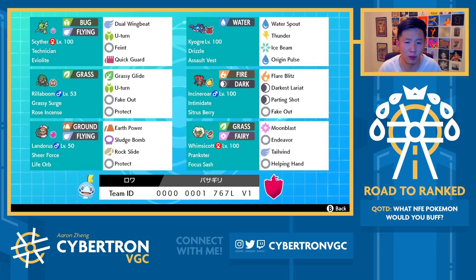Incineroar and Landorus here are really standard. Whimsicott is standard other than the Endeavor — it also has Helping Hand, so no Protect, no Encore, no Taunt. Helping Hand is nice because it helps against scenarios where players try to Fake Out Whimsicott. In addition, there are often scenarios where you get Tailwind up and then Kyogre just comes out. Note that this is an Assault Vest-less Kyogre — not Sea Incense, not Mystic Water, not Choice Specs — so you'll do a little bit less damage, but Helping Hand can really maximize that output.